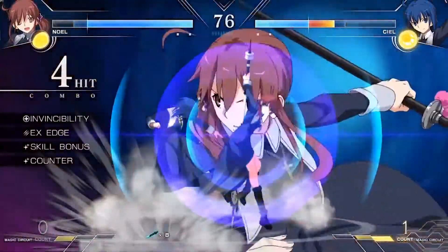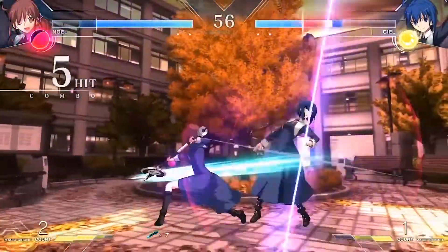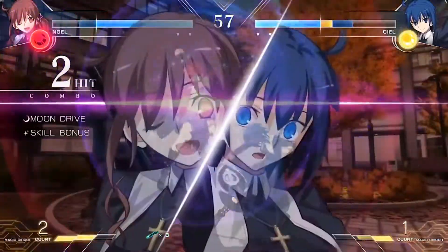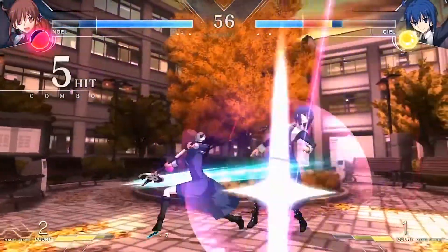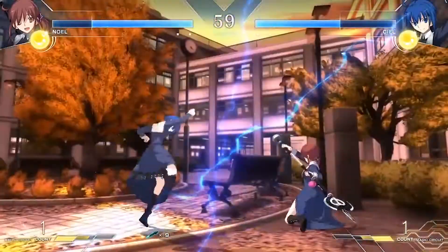They show off one of her special moves that seems to leave you airborne for another combo, but they don't follow up, so I guess we have to wait. She then seems to use one of her moon skills, which are powerful specials that can be used by spending some of the moon gauge. They also deal more damage than regular specials.